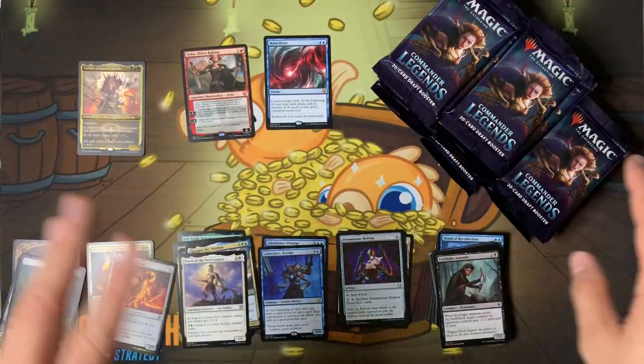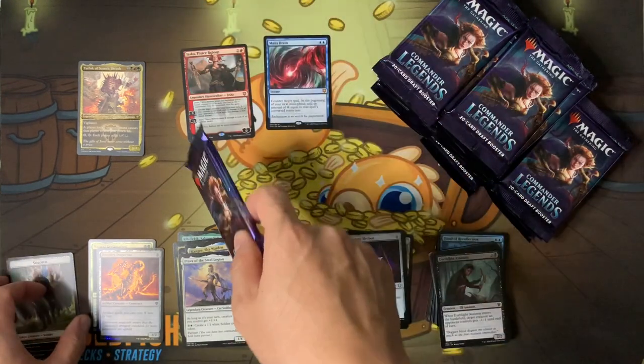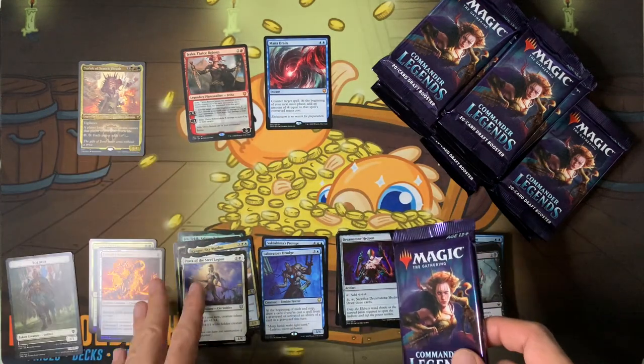We've opened three booster packs and we've got Mana Drain, a Jessica mythic, and a Yurlok etched foil. Wow — if you get these for about $100 a box, that kind of pays for Mana Drain, because Mana Drain was worth $100-something. It's not worth that much now, but Mana Drain will go back up guaranteed — it's an EDH staple and goes in any blue deck.